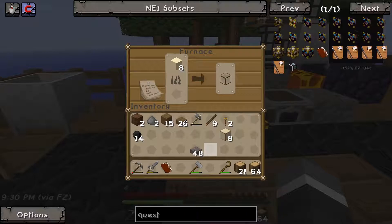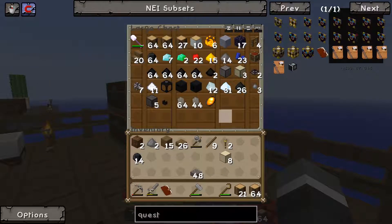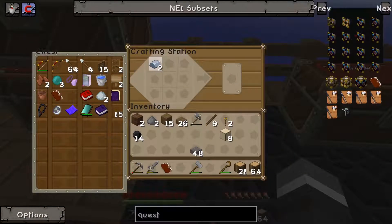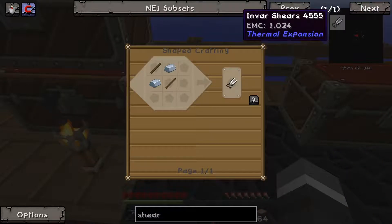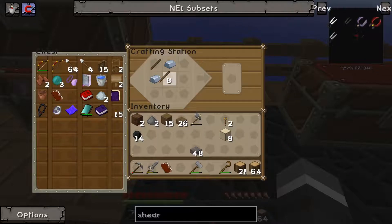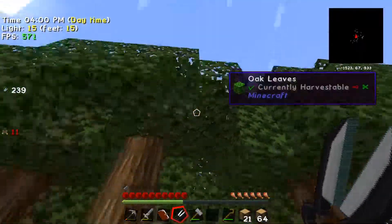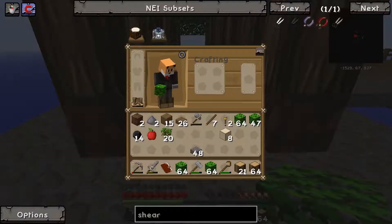We also need to make a copper chest, get 64 clay, and sieve a heap of leaves. For the leaves quest we need some iron, so we take two bits of iron and make a set of shears. Shears have changed — a couple of sticks, boom boom, and we have shears! With the shears we can go over to the tree — boom — that got us a ton of leaves and used up the shears completely.